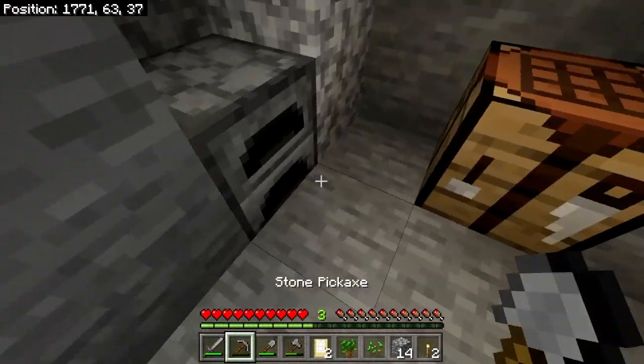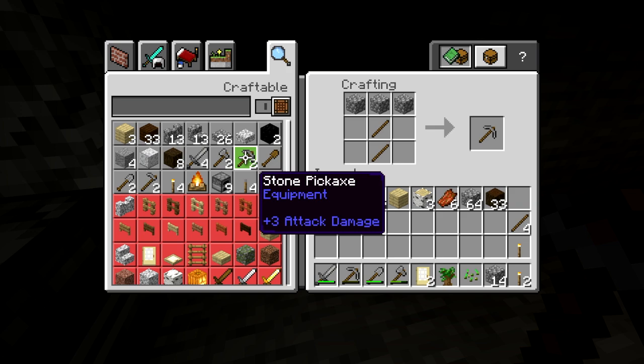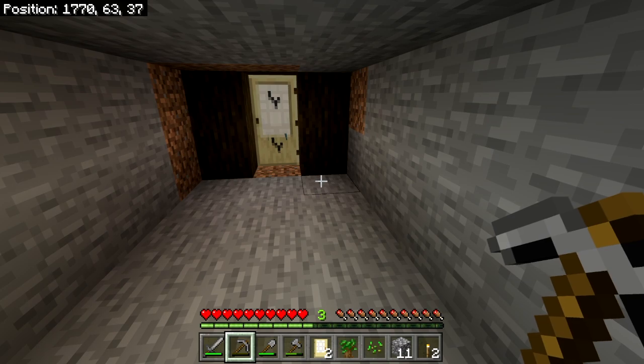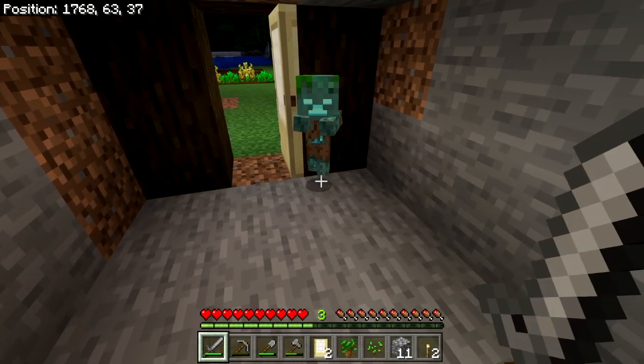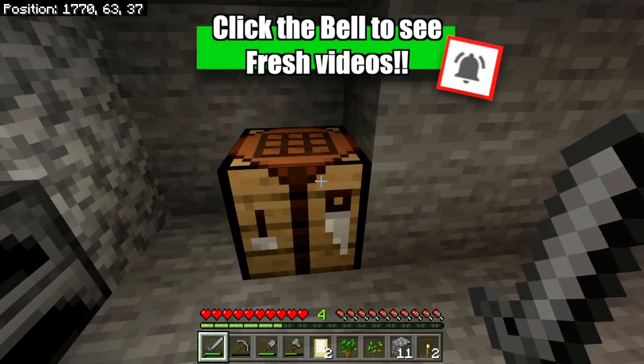We dug down into the earth and found some good stuff. But we're also going to make another stone pickaxe here. This works because we have two sticks and three cobblestone. Someone's knocking on our door. This can happen in the hard difficulty — a zombie or a drowned can break down your door. I don't know if it happens in other difficulty levels.